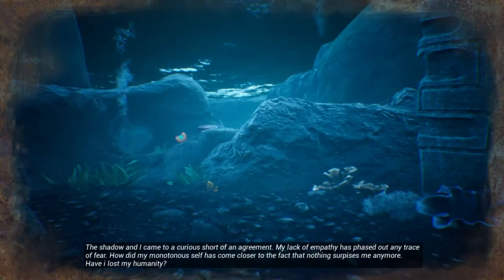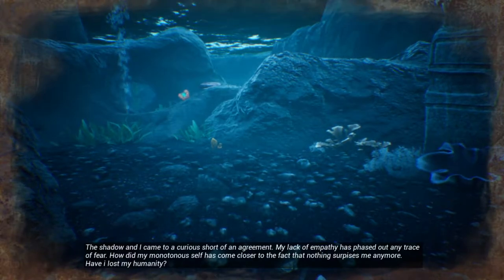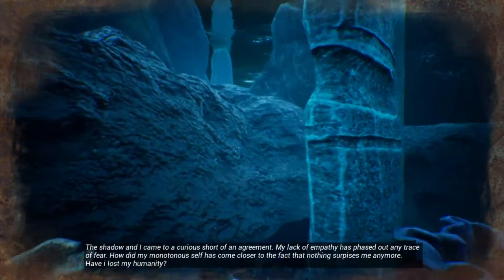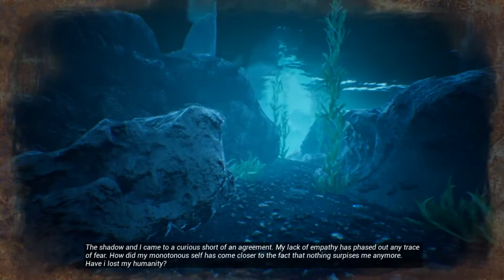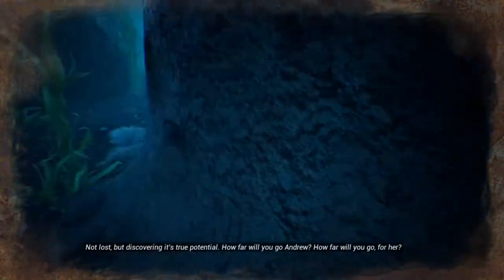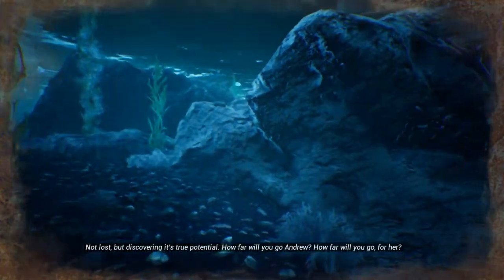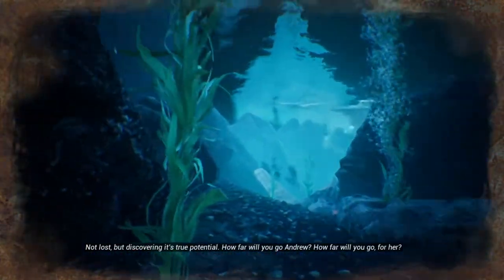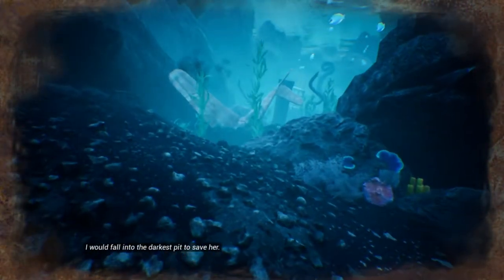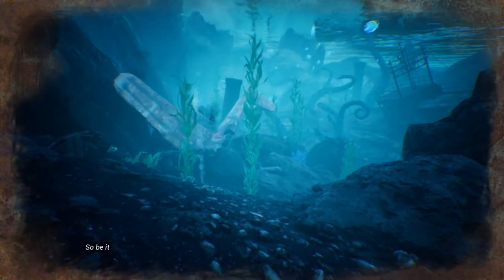In-game monologue: 'The shadow and I came to a curious sort of agreement. My lack of empathy has phased out any trace of fear. How did my monotonous self come closer and closer to the fact that nothing surprises me anymore? Have I lost my humanity? Not lost, but discovering its good potential. How far will you go, Manju? How far will you go?' 'Forever.' 'I would fall into the darkest pit to save her.' 'So be it.'